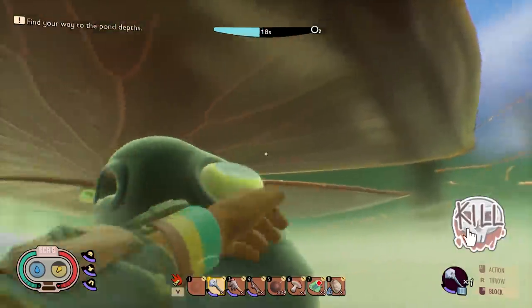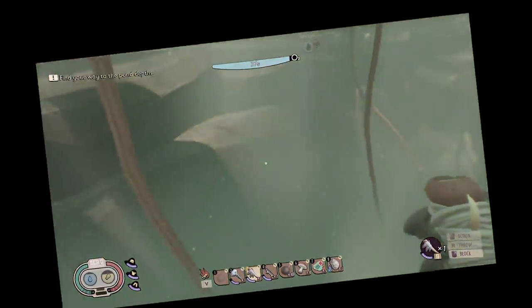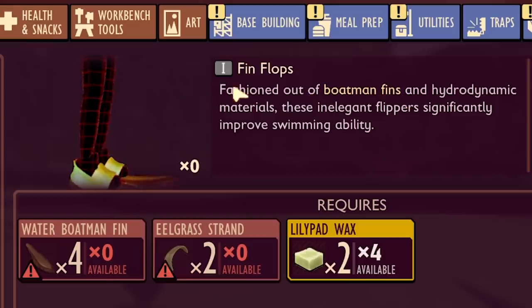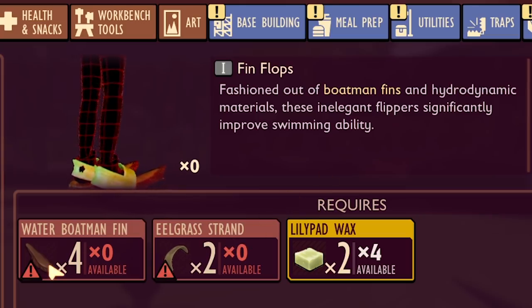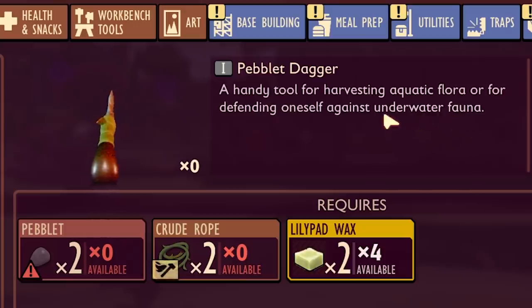Does it need to be one-handed weapons under the water? Why can I hit things? If I can't hit things, I have no purpose here. So these fin flops make me swim significantly faster. I just need eelgrass and water boatman fin, and it looks like I'm gonna need to make a pebblet dagger to be able to do anything underwater.